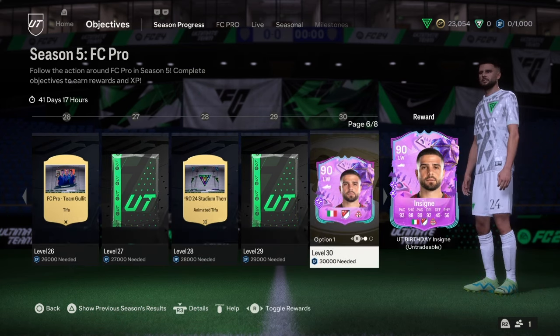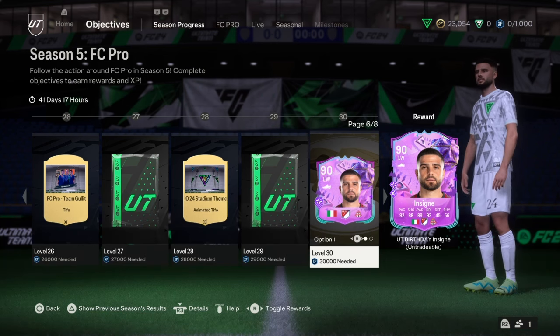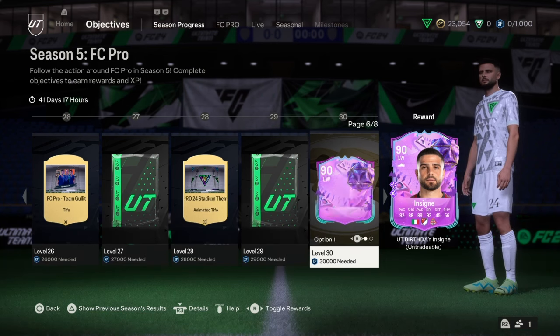This player over here, Insigne — you guys can see, Insigne — is now basically 90 rated, but again it's a UT birthday card. So we got our first three UT birthday cards.